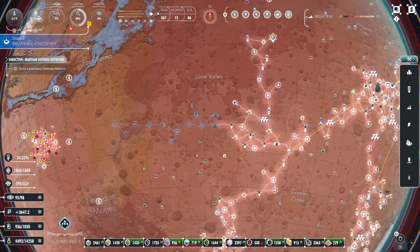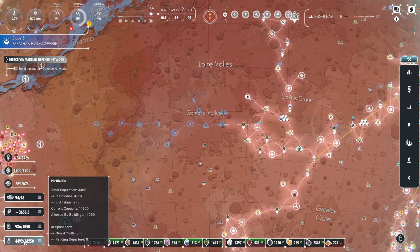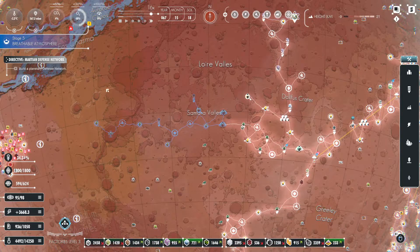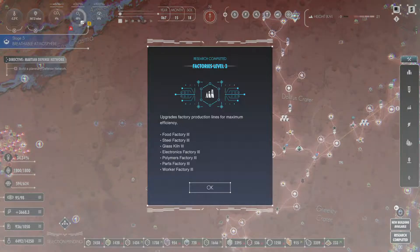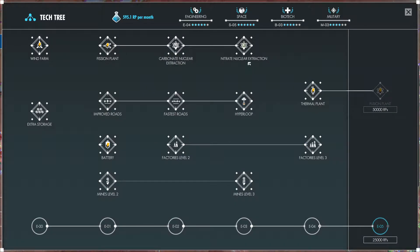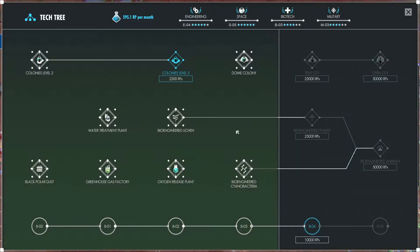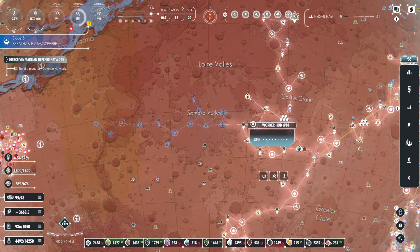We're sitting at nearly 4,500 population at this point, almost at our level 3 factories, and we're still sitting at 38%. Speaking of level 3 factories — what do we want to do from here? All our space is basically complete, but I don't think we need these here at this point. I think we're going to go into our next level of biology.